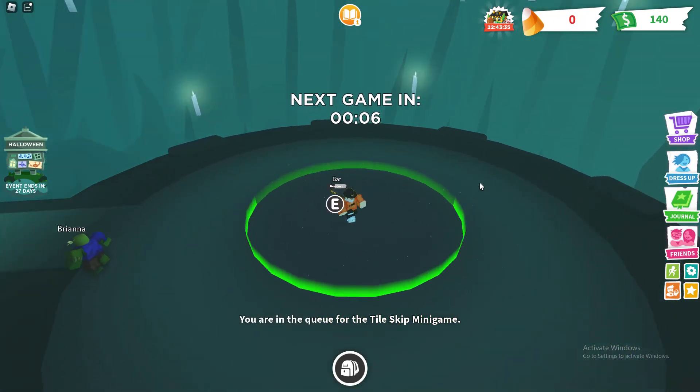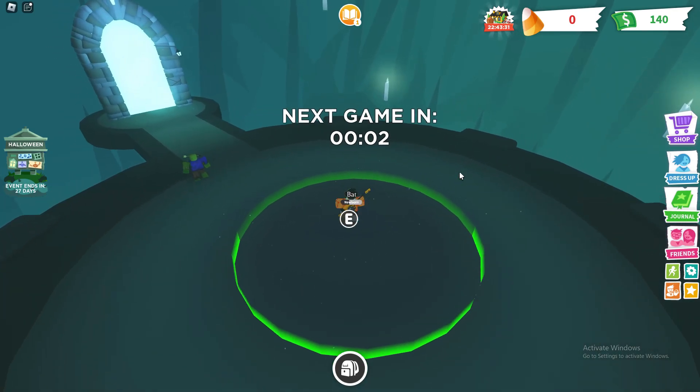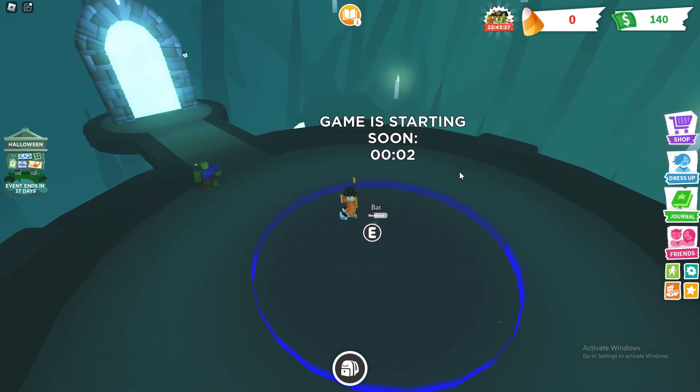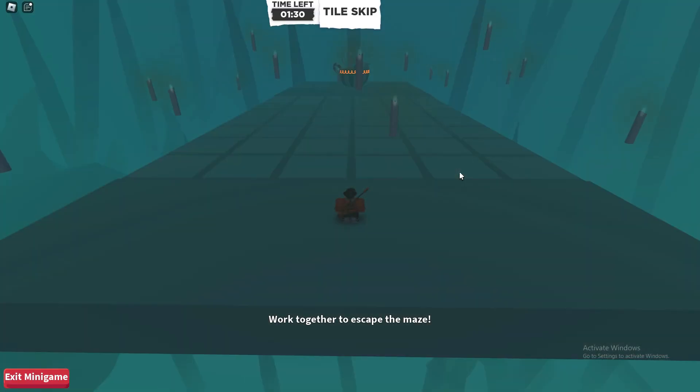We're actually in a minigame area right around here. It's a tiles maze minigame — the next game is starting in 10, 9, 8, 7, 6. Let's see if this is a good way to earn some free candies. Game is starting: 3, 2, 1 and starting.